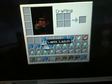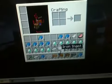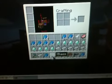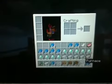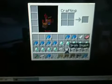Here's all the diamonds I have. Here's all the iron ingots. I used to have Too Many Items of course, and this became a survival world, so now I just have these.